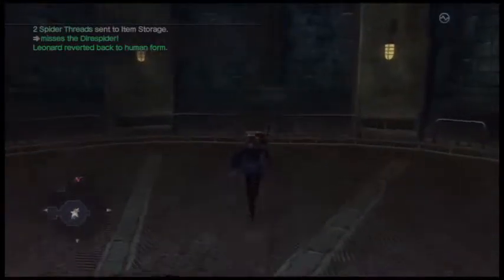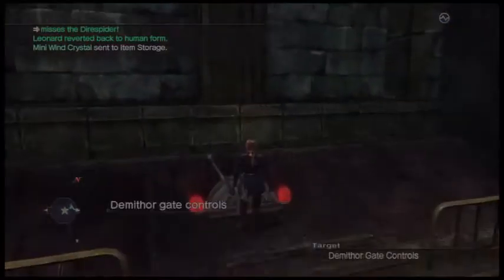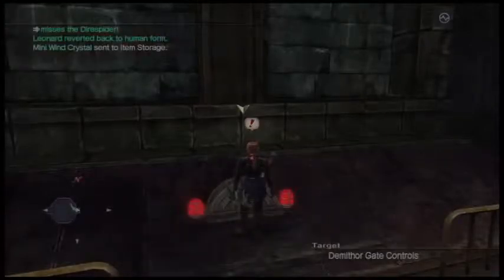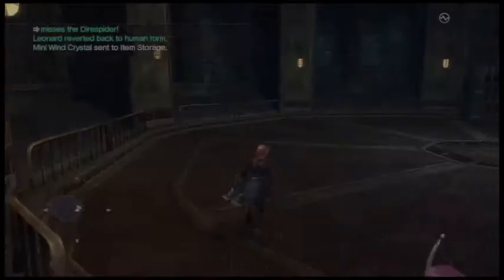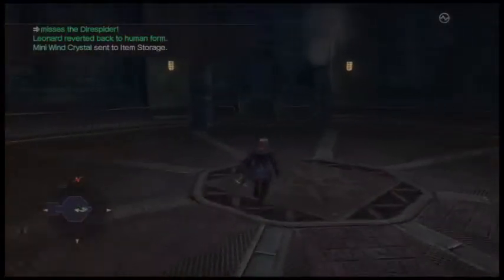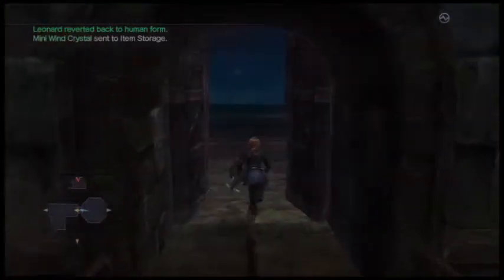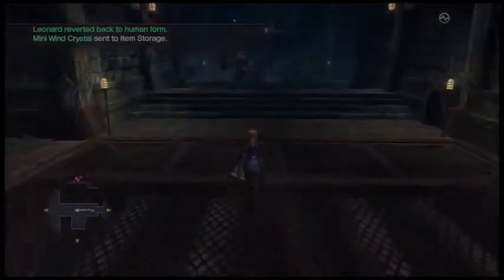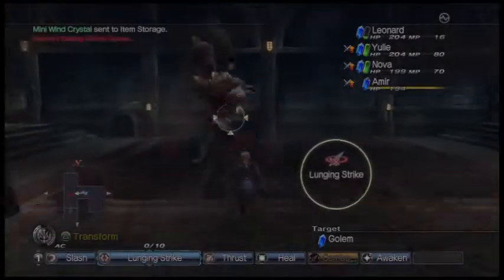Let's first take the treasure chest here and get the mini wind crystal. Now let's open this Demi-Thor gate control — that's one down. The other one should be down there, and it is. So now we have to go after Demi-Thor gate number two. I'm going to take the opportunity to go back there. Oh, and there's a golem — then we shall attack the golem.